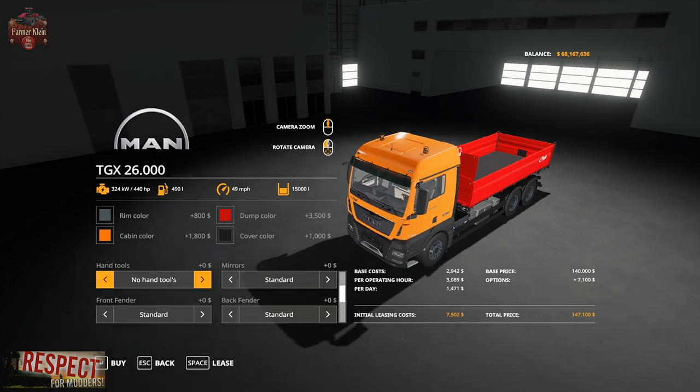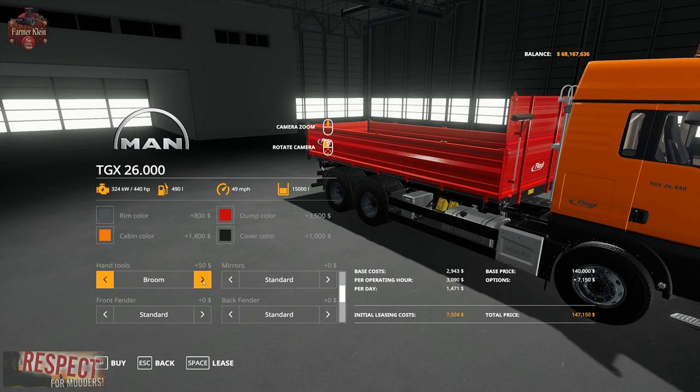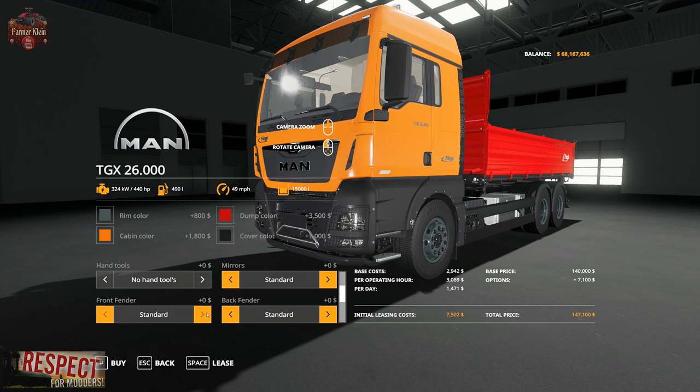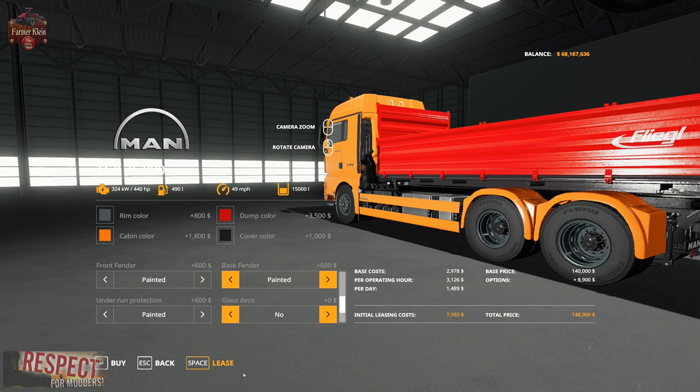We can go with no hand tools, just a broom, just a shovel, or a broom and shovel combination. As far as mirrors go, we have standard, painted, or chrome. The front fender can be standard or painted — it comes in a black plastic look by default. The underrun protection can also be standard or painted; you could really just paint all of those the same as the cabin color.